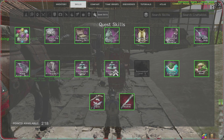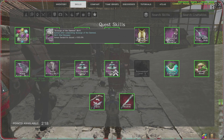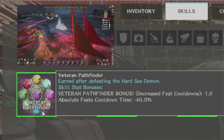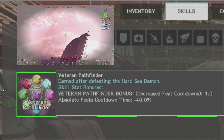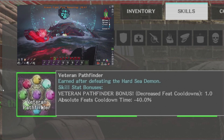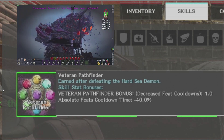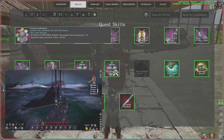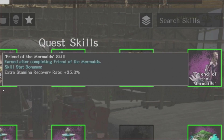With discoveries come quest skills, which are really important. There are three that matter for PVP. Veteran Pathfinder gives you your Absolute Feats Cooldown — all your abilities for your sword, mace, etc. This is obtained by doing the hard kraken: first you need all your power stones to do Kraken V1, then get your essences to do Kraken V2, and completing Kraken V2 gives you a minus-40 Absolute Feats Cooldown — that's huge.